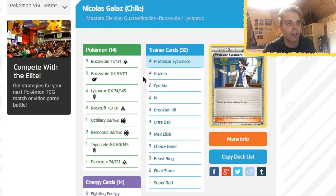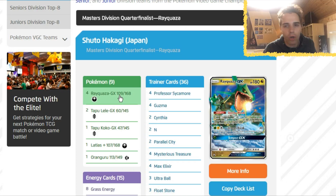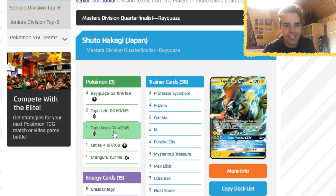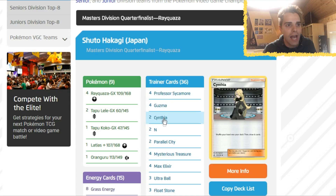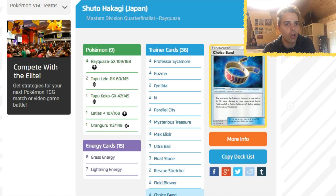Next up from Japan, Chuto Hakagi — he runs Rayquaza. So three Rayquaza decks in the top eight of the Master Division — wow, that is crazy! You also see Tapu Koko GX here. He ran an extra Grass Energy because you have access to Tempest GX. He also included Parallel City, and two copies of Choice Band plus one Fighting Fury Belt — he decided to split between both.